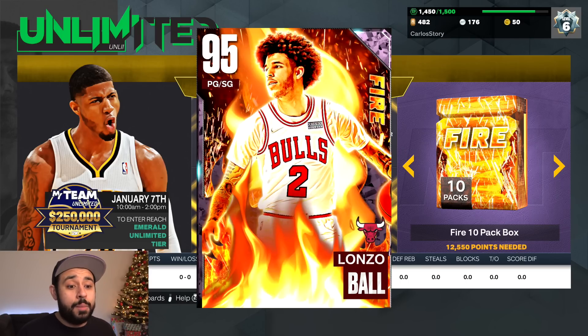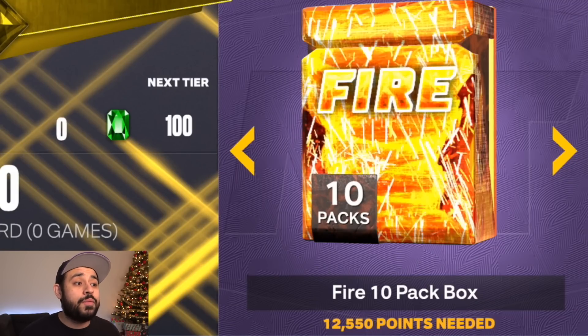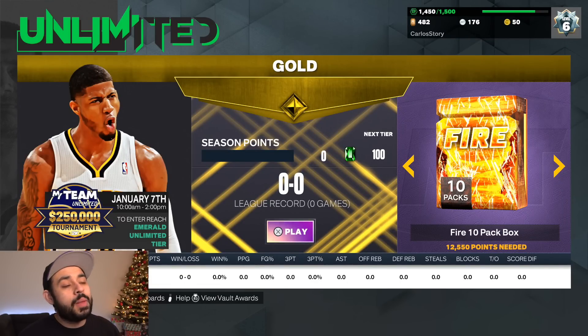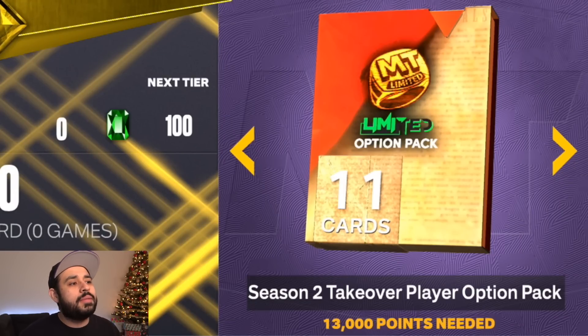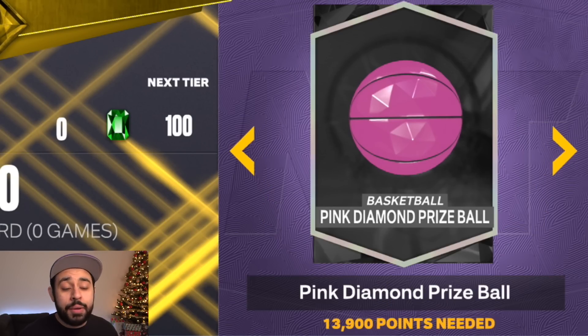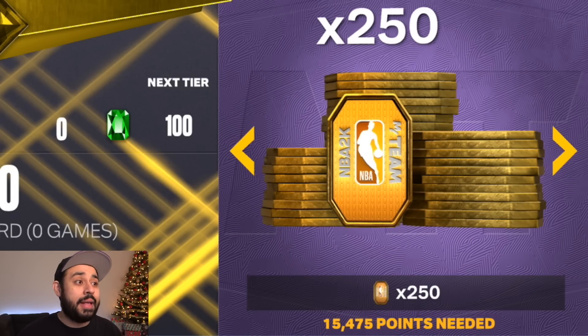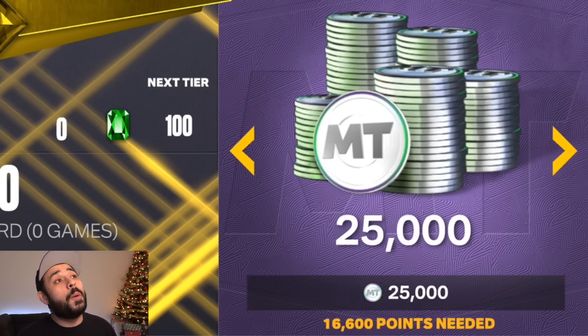At 12,550 points you get a Fire 10-pack box where you have a chance of pulling Pink Diamond Giannis, Pink Diamond Lonzo Ball, Diamond Rudy, and more. We're opening a box in this video. Continuing on, at 13,000 points there's a Season 2 Takeover player option pack, then 125 tokens, a Pink Diamond prize ball, another 20,000 MT, and 250 tokens in Unlimited — 2K is giving out a lot of MT right now. Then there's 25,000 MT as well.